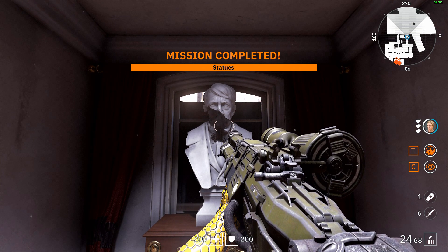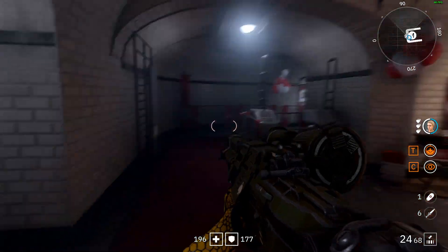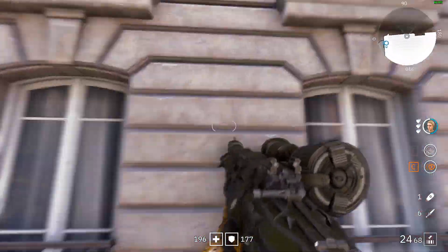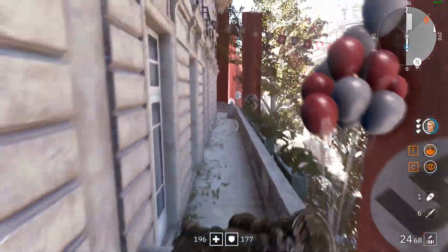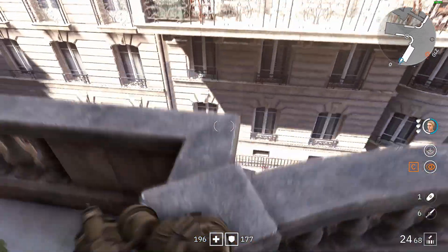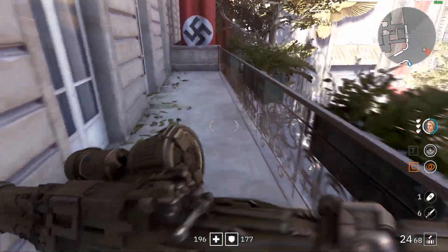Now let me show you the fastest way of doing this. First you have to fresh respawn in Berlin, then walk out of the metro onto the left side. To avoid trouble with enemies, just jump on the balconies up here and skip past them all. You can lower the difficulty if you like, because at some point you'll be running and getting shot from all sides.